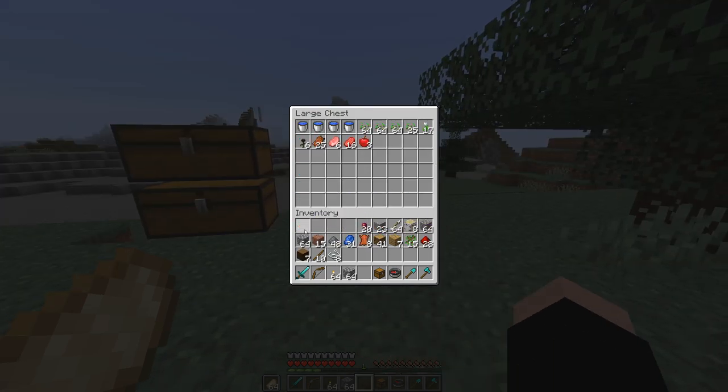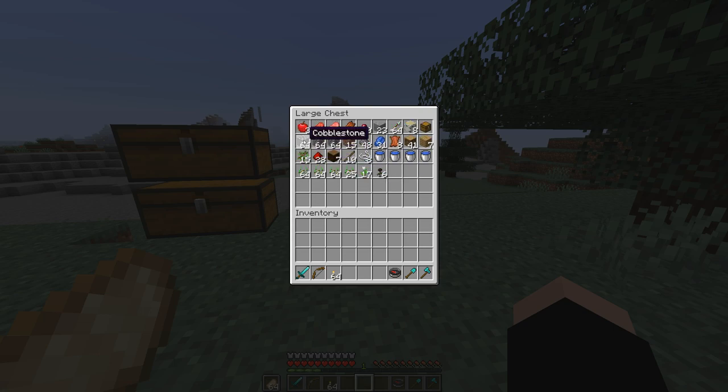If I wanted to sort a single chest, let's just dump everything in here for example. I can middle click and it will sort everything in the chest alphabetically, just like that.